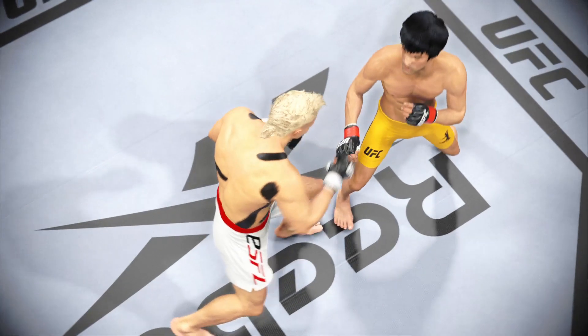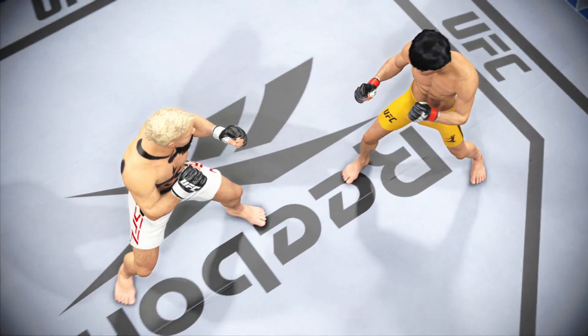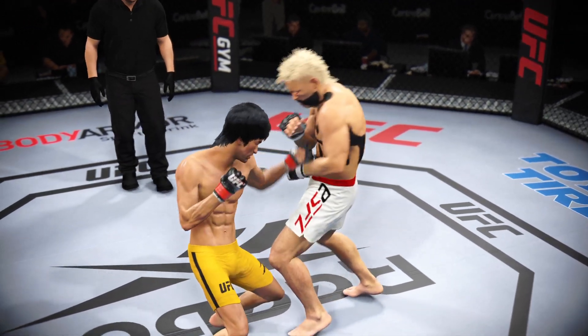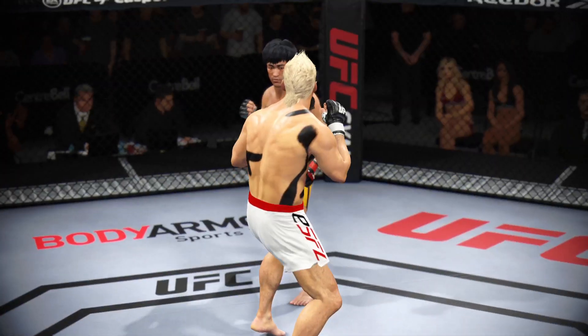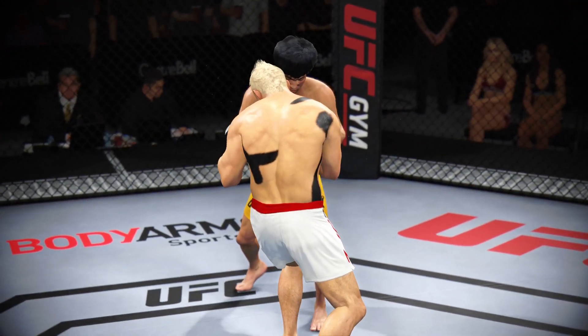Let us look back at some of the action from that previous round. DC punches in bunches — over and over he landed that big punch, and every time he landed it he got the reaction that he was looking for. His opponent really did start to take notice every time he was loading that strike up.